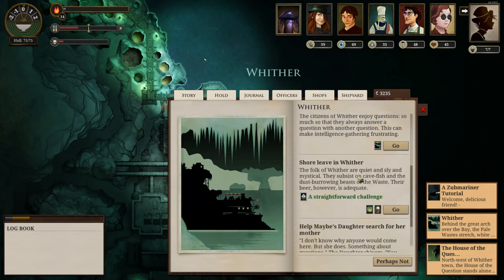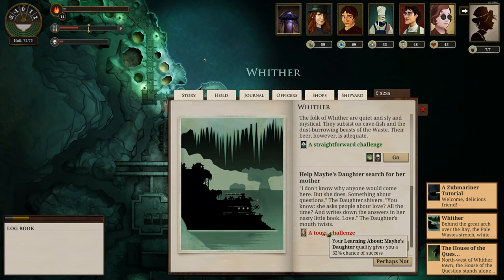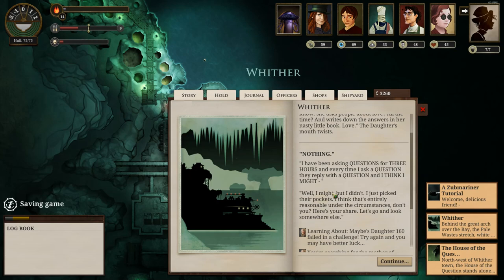Anyway, Wither. Explore town, gather intelligence, shore leave in Wither. Help — maybe start a search for a mother — 32% chance. So if I wanted to keep going to the next destination — one of them was the Calonate, I want to say — which is a place we haven't been. We're going to get something for failing this one — we have been getting rewards for failing. I'm just going to do it, obviously. 'I've been asking questions for three hours, and every time I ask a question they reply with a question. So I just picked their pockets — entirely reasonable under the circumstances, don't you think? Here's your share, let's go look elsewhere.'